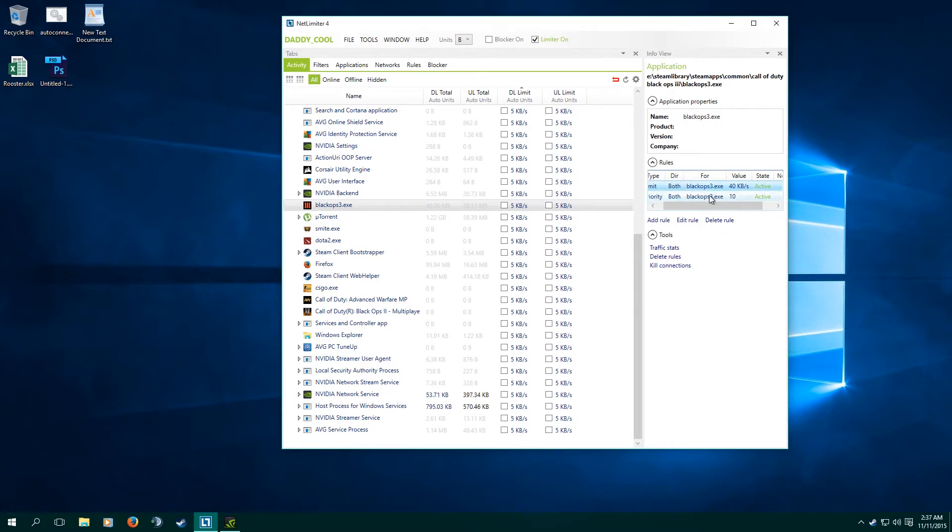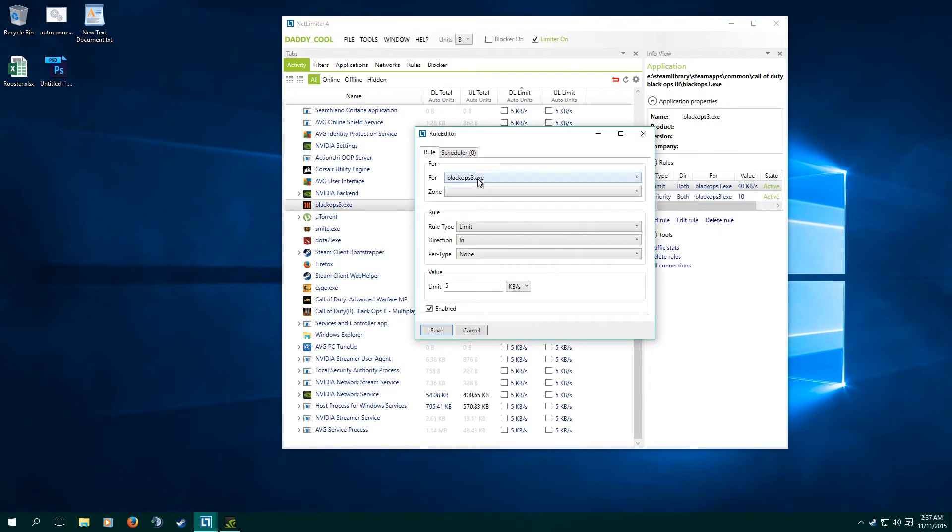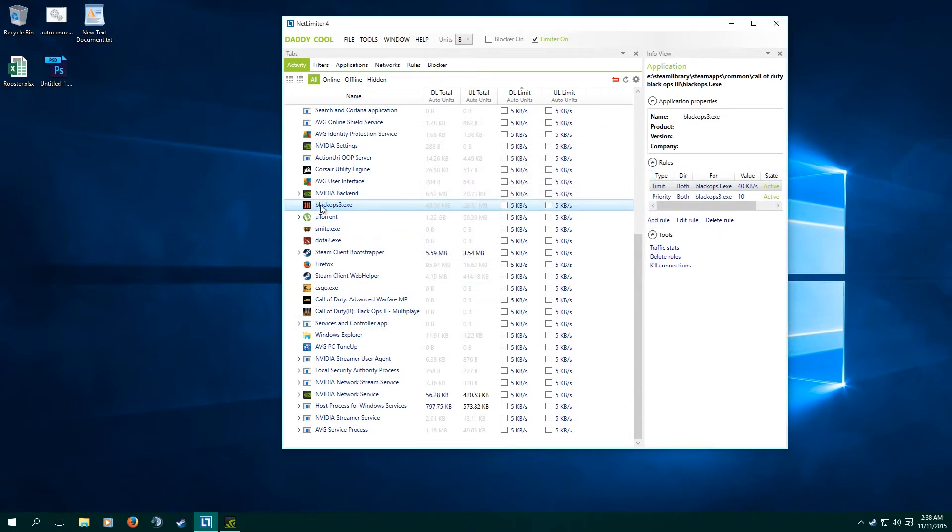What you're going to do is right-click and say add rule. Set rule type to limit, direction both, prototype none, and limit it to whatever your line supports. If you're two people on a line, you may want to limit your PCs to 20KB upload each and the games to 15KB upload and download each. Just play around with that. We're still setting this up since private matches are going to be played on player-hosted servers, so you'll still have that hit range issue without dedicated servers.